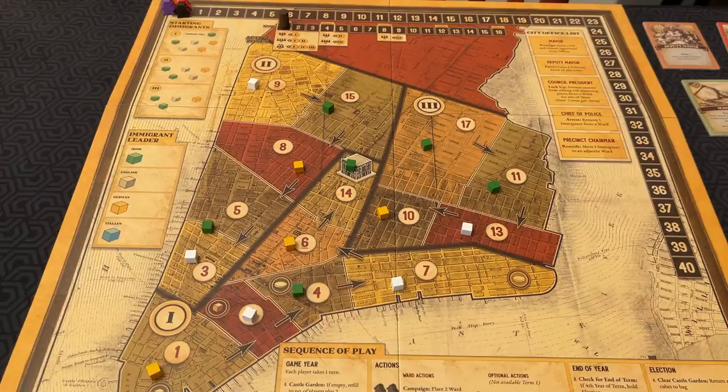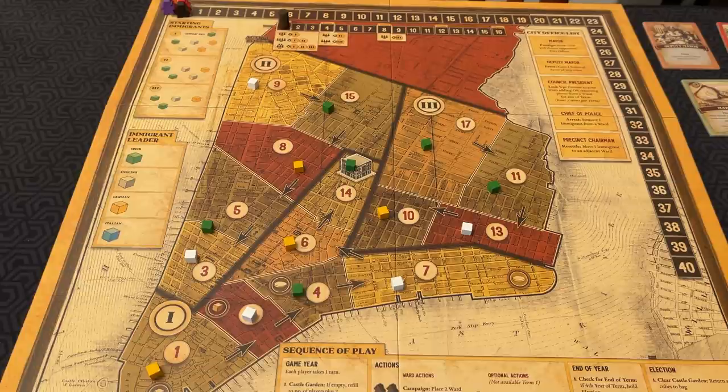In Tammany Hall, you will use ward bosses and political favors to drum up votes for your campaign for mayor of New York City. There are four elections held throughout the game. During each election, you will score victory points for each individual ward where you win the most votes, and for winning the most wards and being named mayor. At the end of the game, the player with the highest score wins.